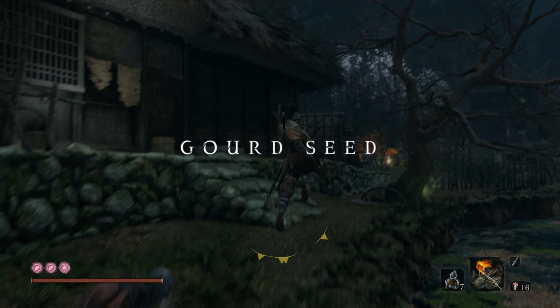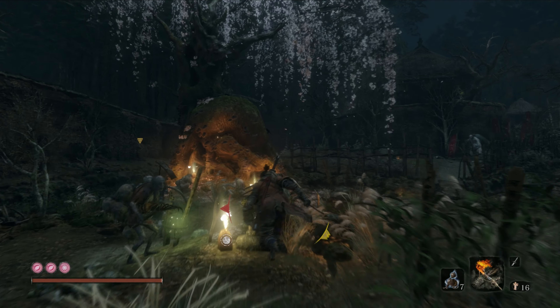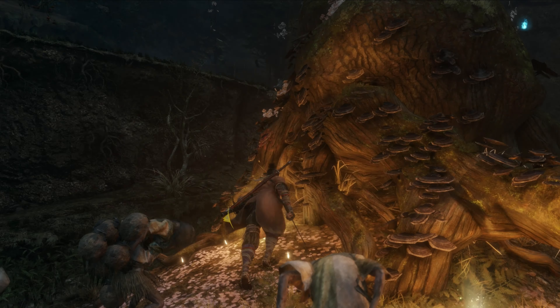Collectible number 8 is a gourd seed that you find in Mibu Village. Follow the path straight ahead along the riverside until you reach a big tree with enemies kneeling in front of it. You will find the seed on the left-hand side of the tree.